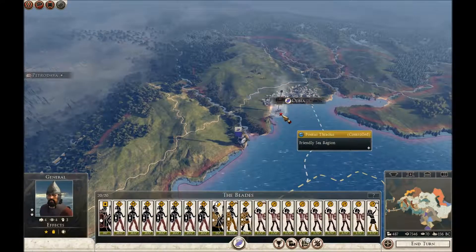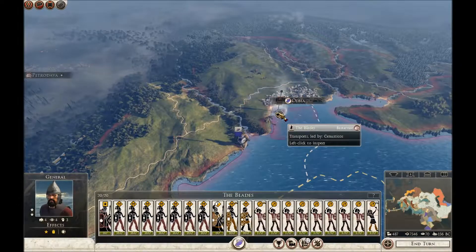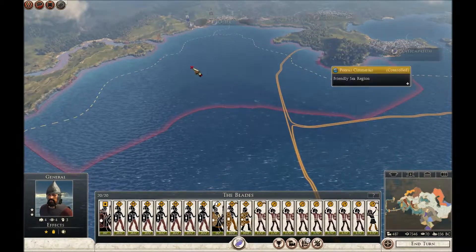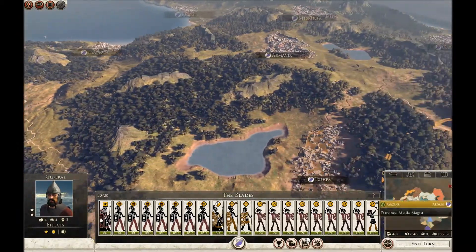That's a slight worry — the Bastarni have now gone into the Black Sea, which is a bit of a worry. They've trespassed across my territory, because that's actually all owned by me now — the Black Sea. Every single port in the Black Sea is mine.